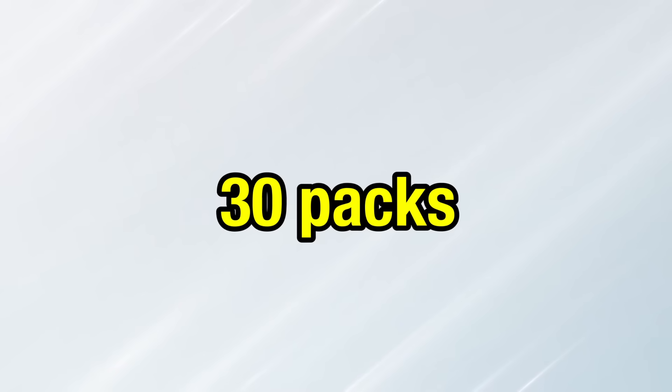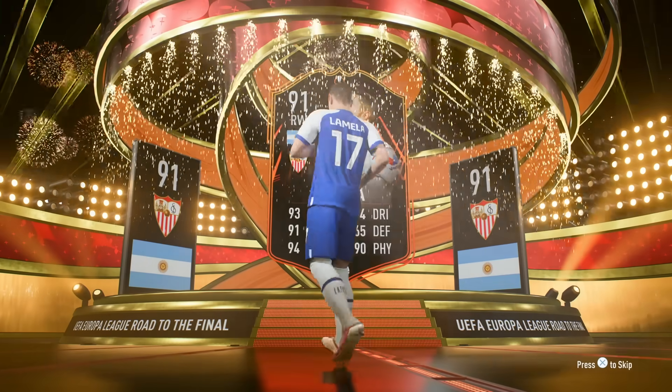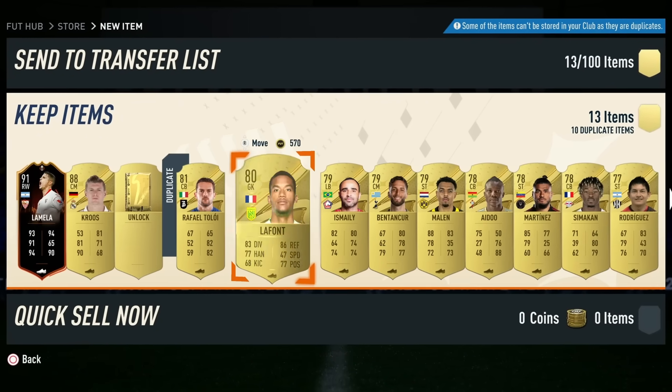The first option you've got with these FC points is to just go and open some packs. If you do that, it's not a bad shout — you'll be able to get yourself around 30 premium gold packs. These are the most basic version of packs in Ultimate Team and whoever you get in those packs, you can sell on for coins, which can then be spent on things like the transfer market, squad building challenges, and a whole host of other places.